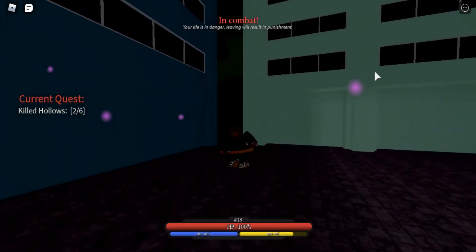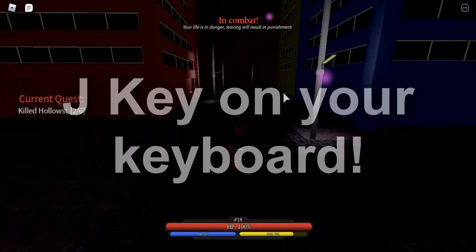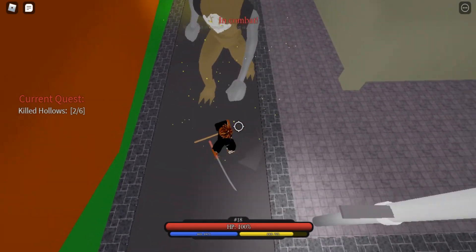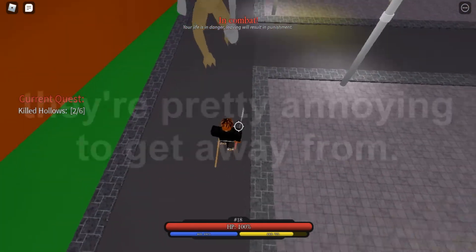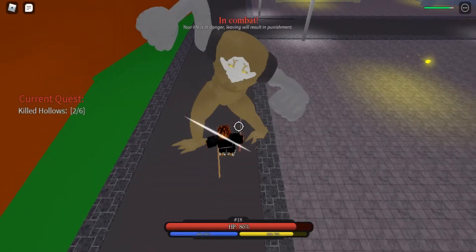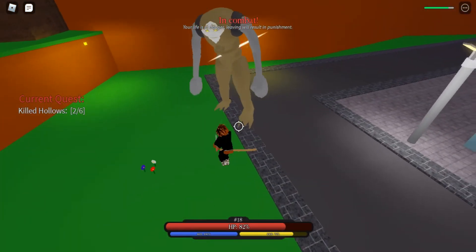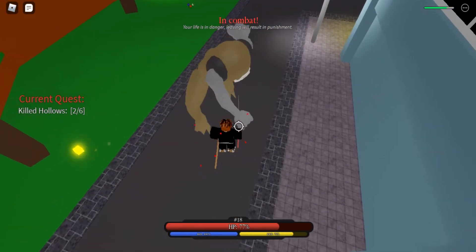To track hollows, press the J key on your keyboard. Purple markers indicate hollows and red ones indicate soul reapers. Some purple markers may be Menos — tall black and white masked enemies — which I don't recommend fighting. Also, if you go to a purple circle and find an NPC in white clothing, do not fight them; they're pretty strong. Make sure you fight the type of hollows shown here.